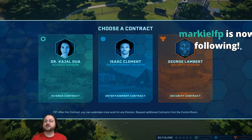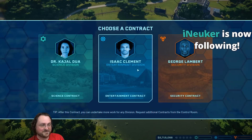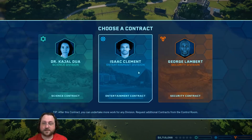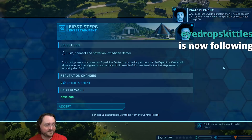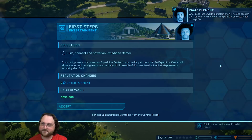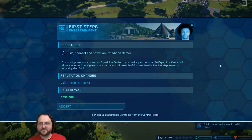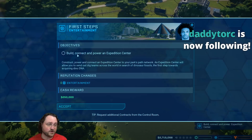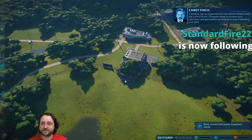I actually want to start with Entertainment. The order in which missions happen with the entertainment division is going to be funny. What good is the world's greatest show if no one sees it? We need people in our parks - fill up our facilities with warm bodies. Numbers bring revenue, excitement, and opportunities. The first step regardless of which division you choose is to build, connect, and power an Expedition Center. This lets us send teams out to find more fossils so we can extract DNA, and we'll get a reward for doing these steps.